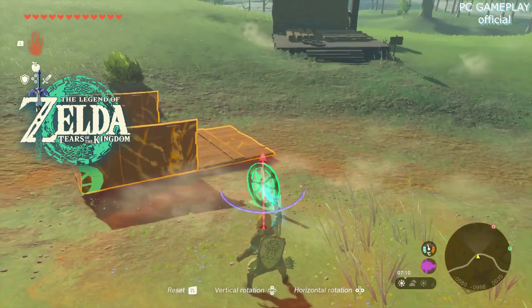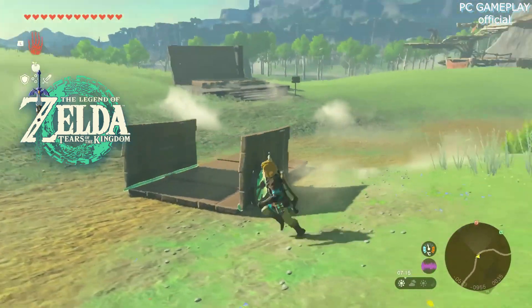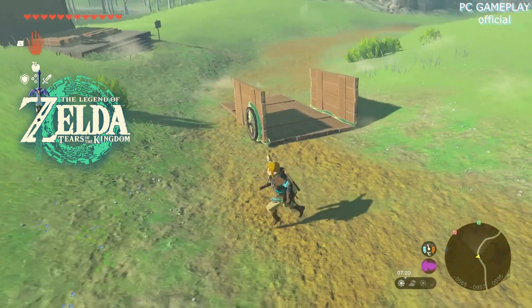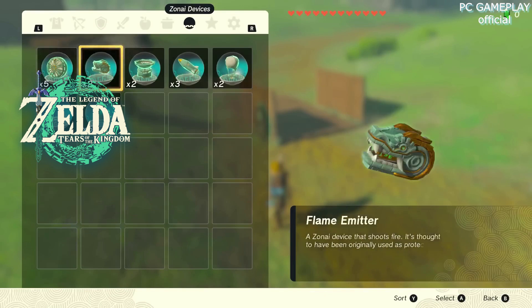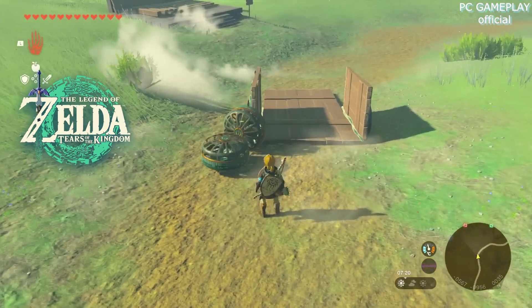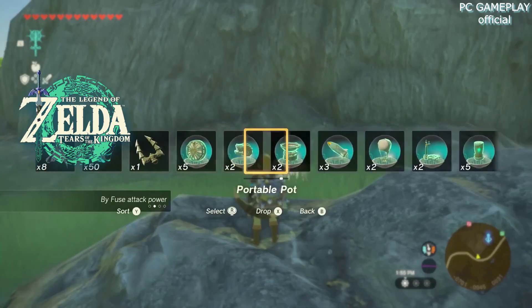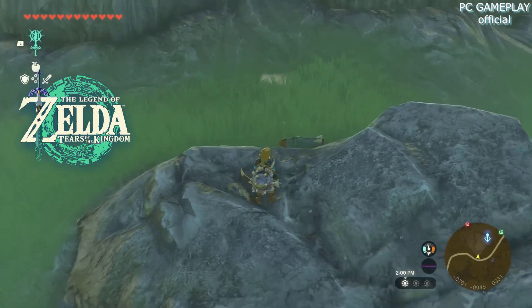Once an object is in the correct place, you can glue it by pressing A again. Building with Ultra Hand doesn't just let Link piece together parts he finds lying around — he can also access them from his inventory, which now has a separate category for Zonai devices, and can drop them in front of him. You can also drop devices straight out of the materials slider menu, accessed by pressing up on the D-pad.